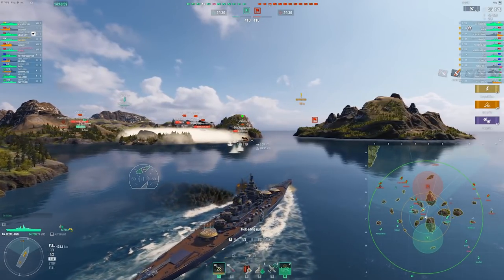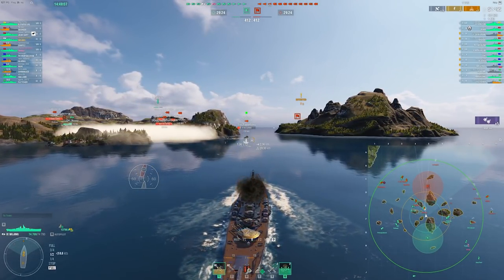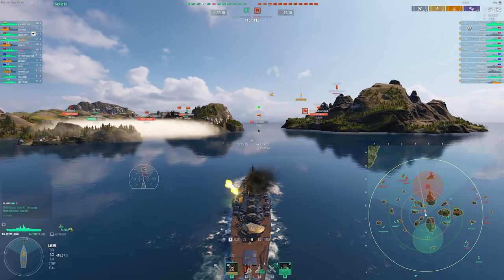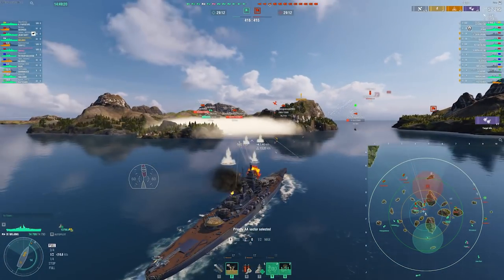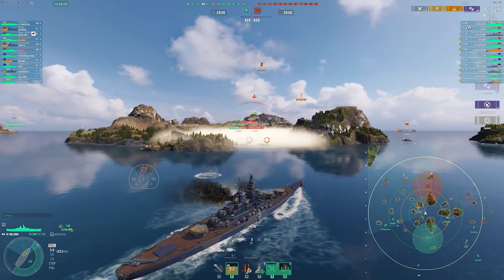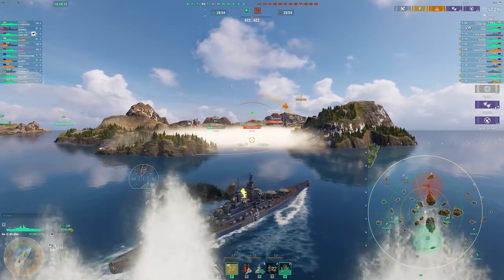I have taken Gunfeeder, so that's why I was able to switch to HE really quickly and smash this Gearing for most of his HP. I make a mistake and swap to AP here — I should have kept with HE and just finished the Gearing off. I thought the Georgia would get him, but I was thinking I needed to swap to AP for the enemy Wujing coming in, to try and citadel him as he attacks our Georgia. I should have just stayed with HE to finish off the Gearing. Small misplay there.